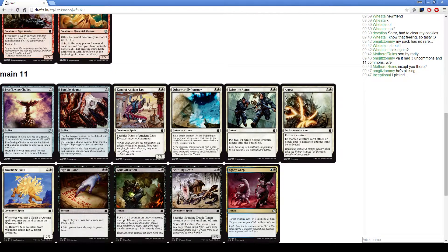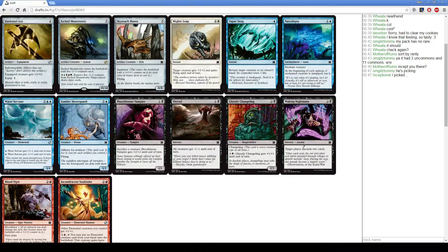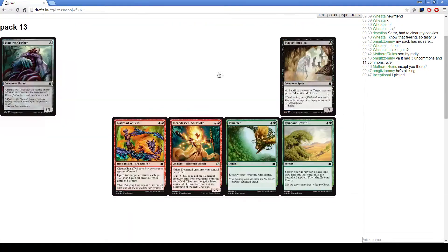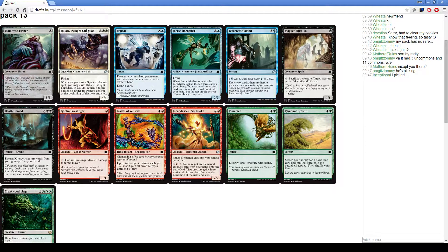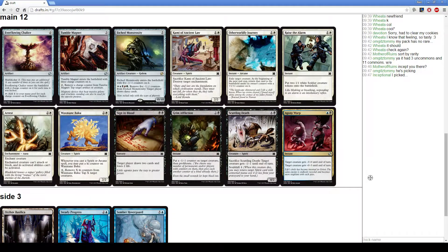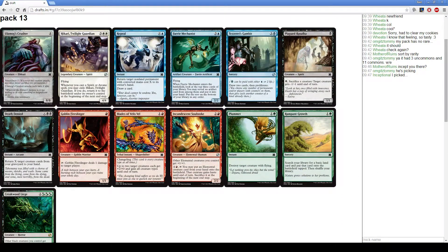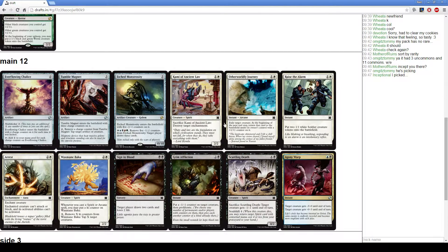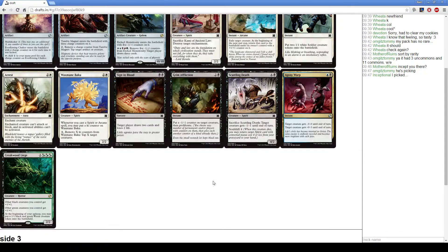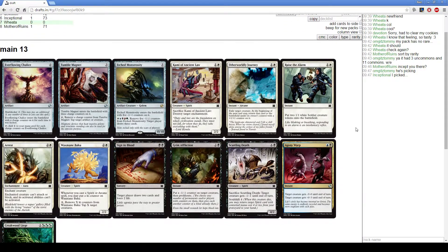Our opponents can proliferate Edge Monstrosity but we can also Otherworldly Journey it. Dark Confidant acts pretty good as well as Ghostly Changeling. It's pretty easy — Edge Monstrosity for me. Here, Twilight Guardian is awesome; glad to see it. Creakwood Liege is also like ridiculous and I'm not sure we can pass up on it. As much as Twilight Guardian is really good with the synergy I have, Creakwood Liege wins games by itself — we'll take the Liege. Our deck isn't focused enough on spirits yet to pass up a Creakwood Liege.